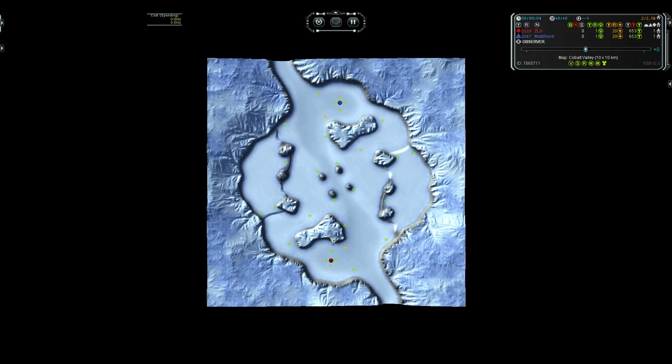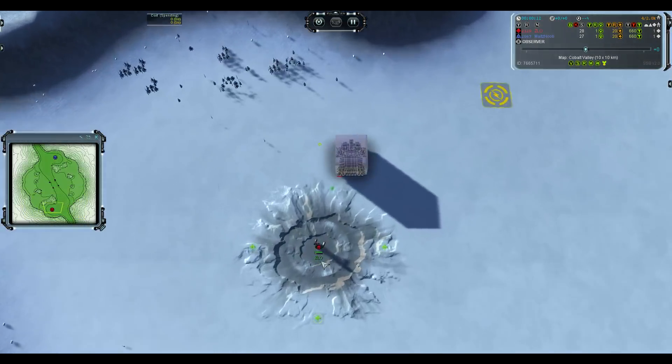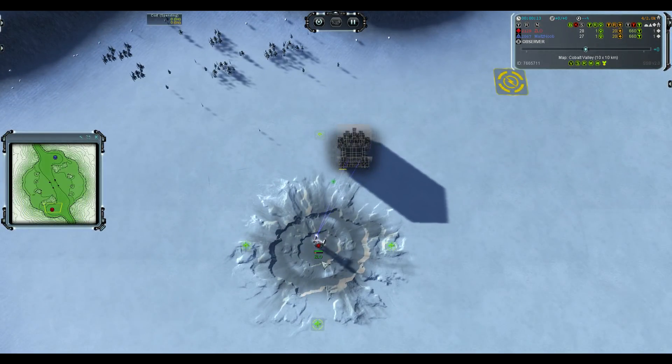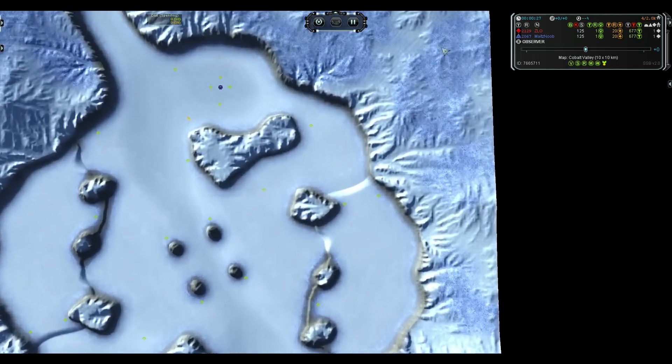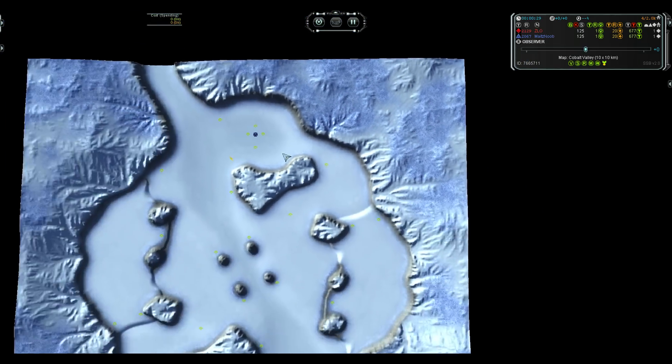Hello and welcome to Supreme Commander Forged Alliance Forever. We have Zlow and Mites again on the ladder. This time we are in Cobalt Valley — haven't casted this map for a while, it hasn't been on ladder for a while. I quite like this map; it's a 10x10 as you can see, but generally there's a lot of empty space all over the place around the edges.